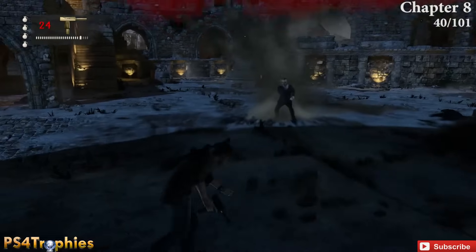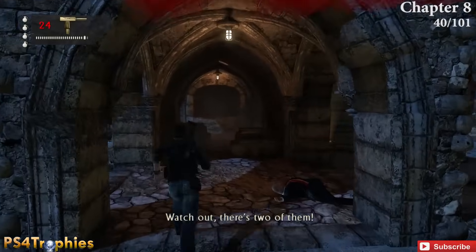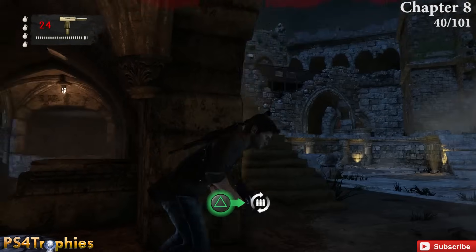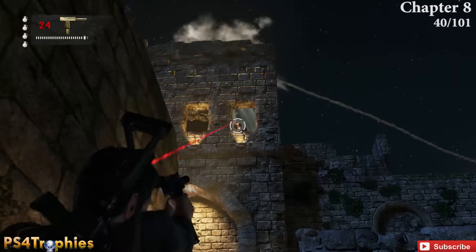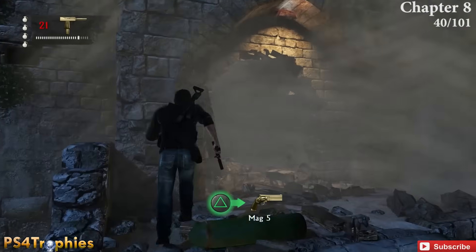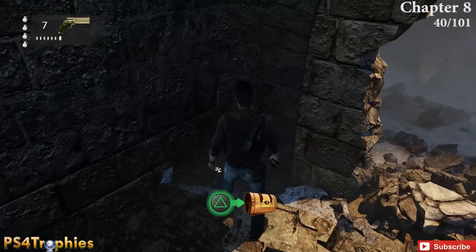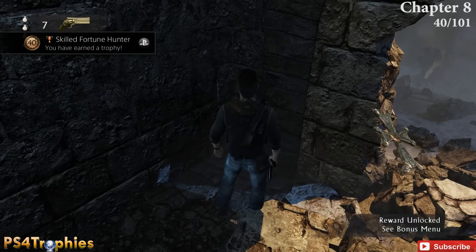At the very end of the chapter there's a big shootout, and Sully uses a rocket launcher to blow an opening in the building. Once you enter, before you start climbing up, look in the corner and you'll see the treasure. That's number 40, so another trophy.